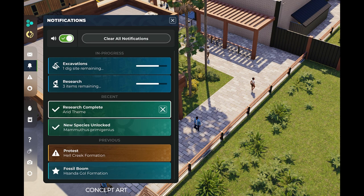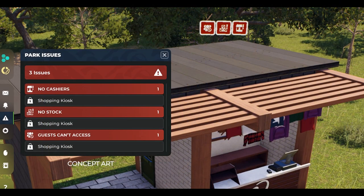They're also looking to reintegrate notifications and give them a more defined role, serving as a way to communicate unlocks, changes within excavations, or any other one-off events. Anything that actually goes wrong in the park would instead get sent to the park issues screen — a comprehensive list of persistent problems that need to be solved. This is where players would be able to easily find empty feeders, dirty habitats, or find out which modules are inaccessible to guests.